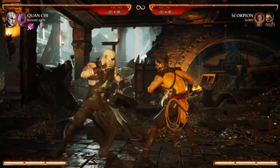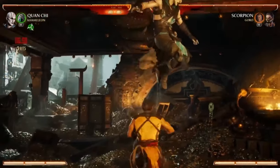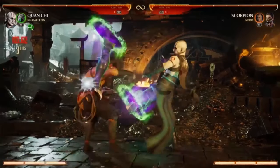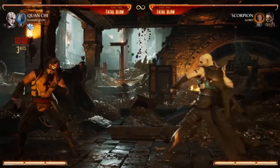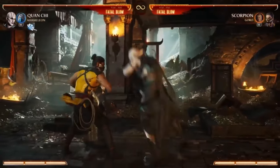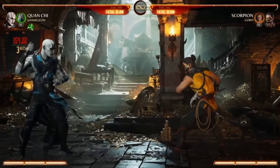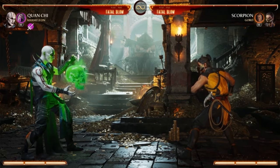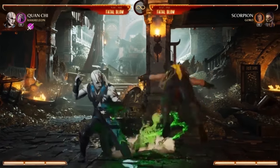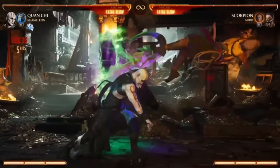That's dirty — it hits anywhere. And then up close he has a really fun mix-up: he can go overhead, or he can trick you and go low. Probably my number one favorite thing is just his simple block animation with this squeaky green skull. So let's go over his special moves, which are equally crazy.